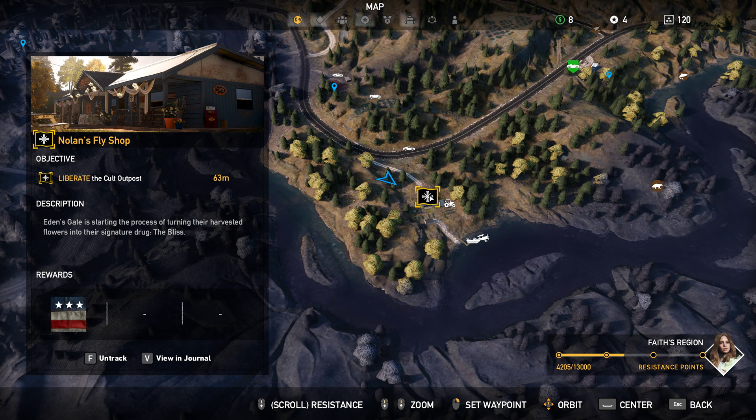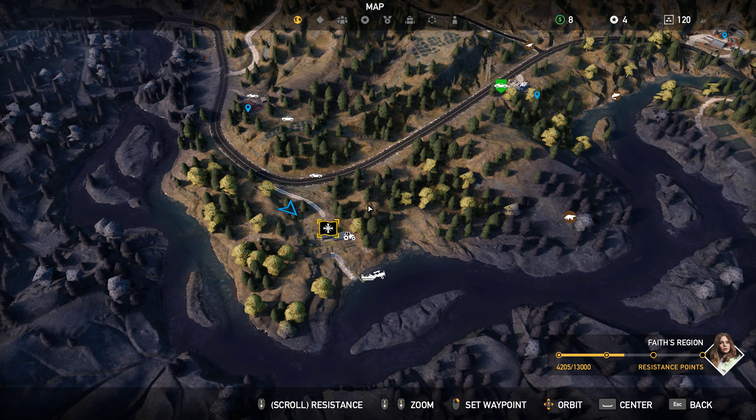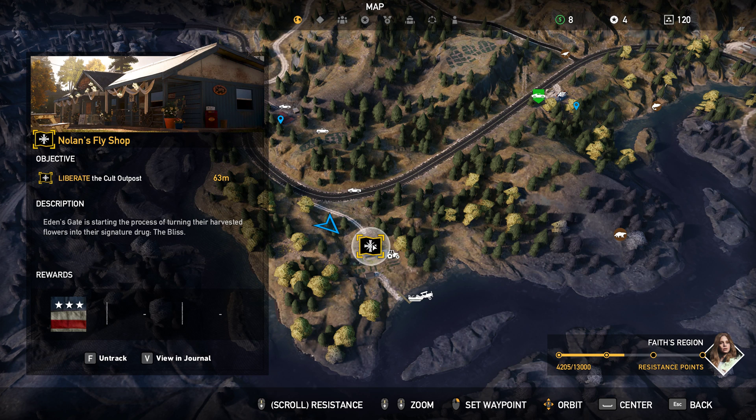We're going to be clearing this in complete stealth so you can get that undetected award at the end. I don't know where the safe is at this time — I've been finding that with a couple of these outposts. What I'm going to do is make a video after I'm done with all the outposts and found all the safes, showing every single safe location in one video. If someone posts a comment with where the safes are for each outpost, that would be really beneficial and give people that information sooner.